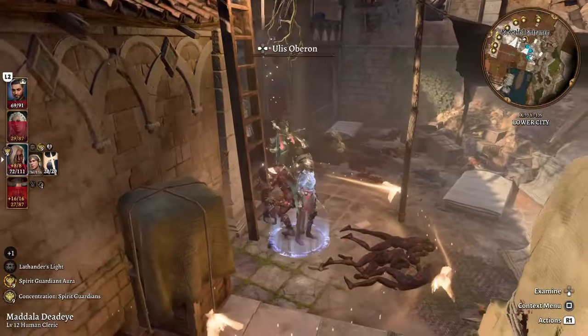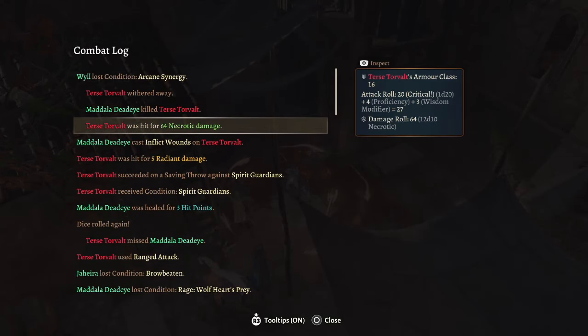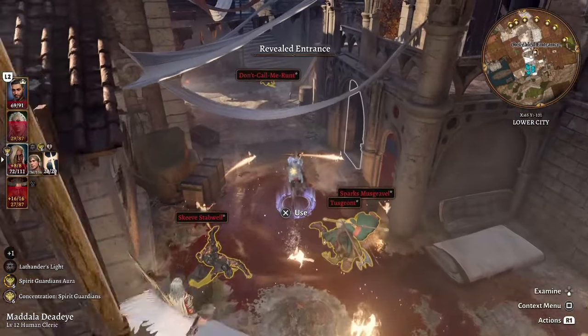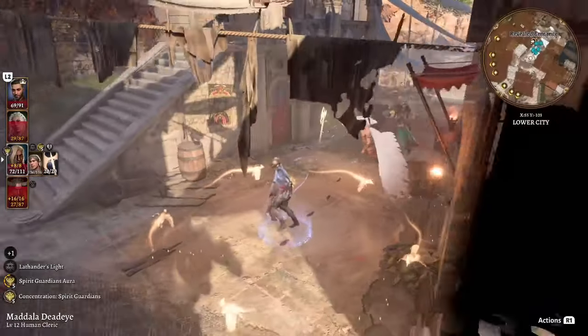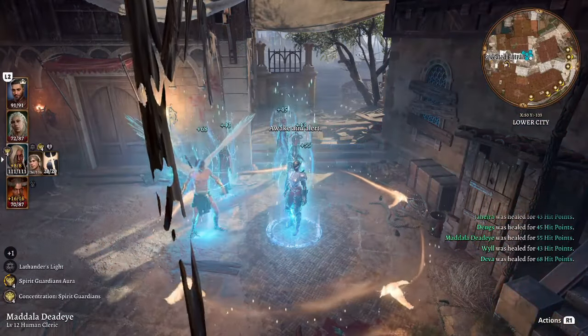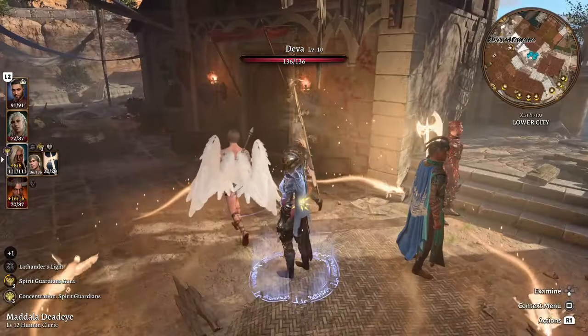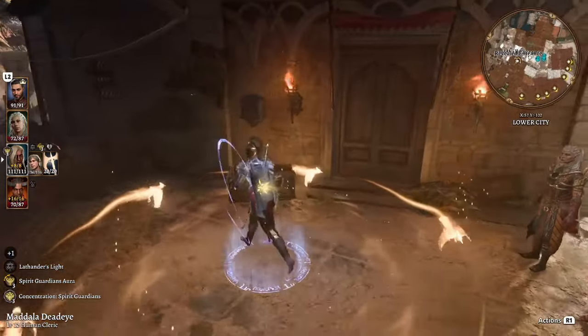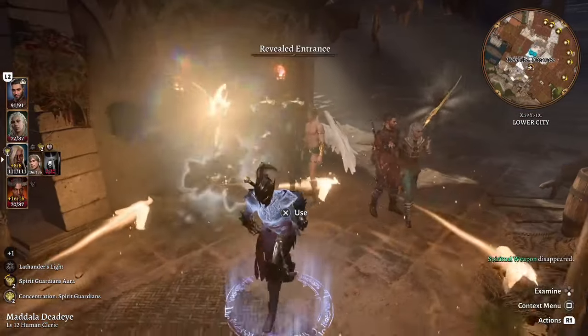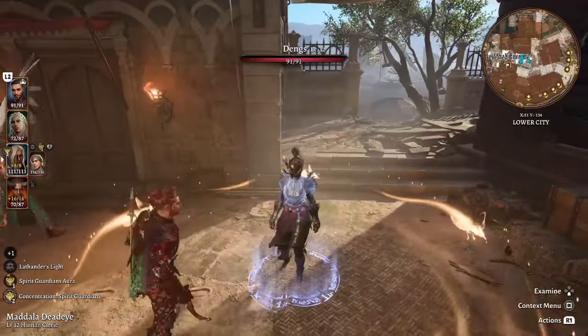We wiped out an entire enemy's health pool. Checking the combat log: 64 damage total — it was a critical hit so it was doubled, but even on a normal roll that's phenomenal. The Deva is still on the field, and after a short rest all our Channel Divinities are restored. The Deva will follow you around and has its smites — it really pairs into that holy cleric-paladin feel.